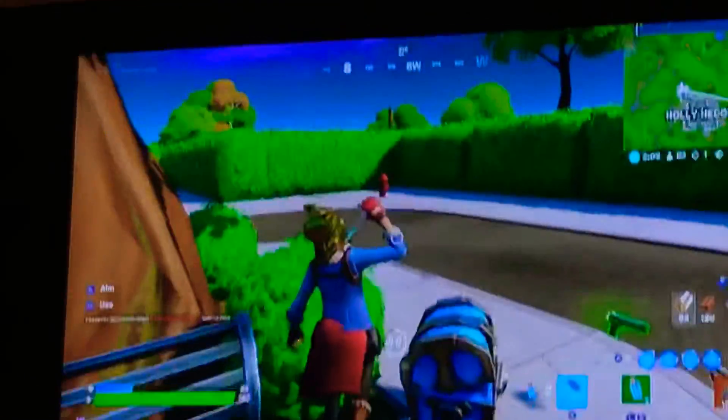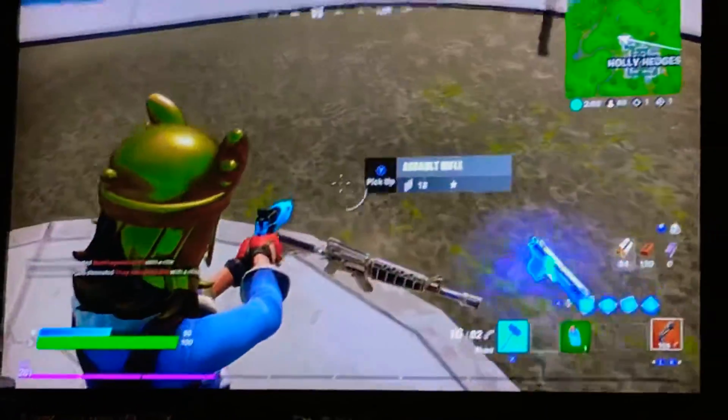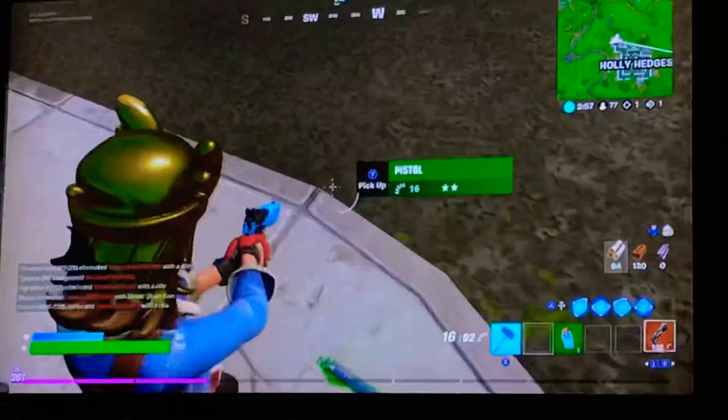So here we go. I'm at 40 HP right now, very weak. I'm going to pop this medkit and these minis. I'm going to drop that and drop that. Some people are going to probably comment down below why I did that — it's because I'm going to find something better than that.